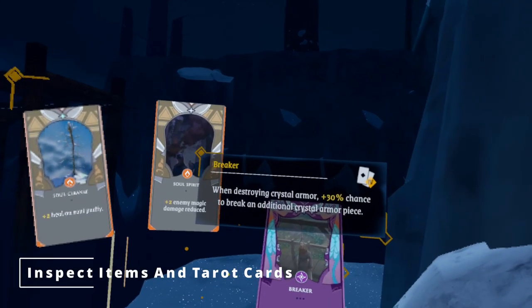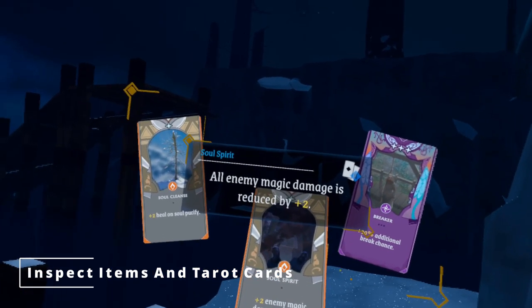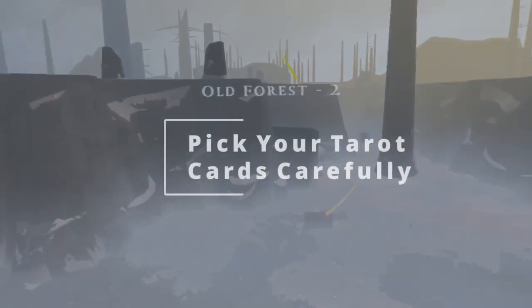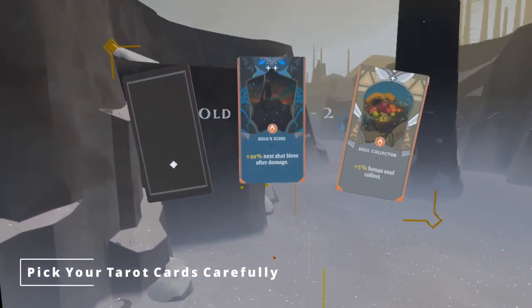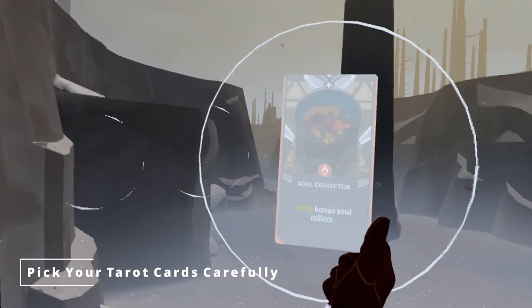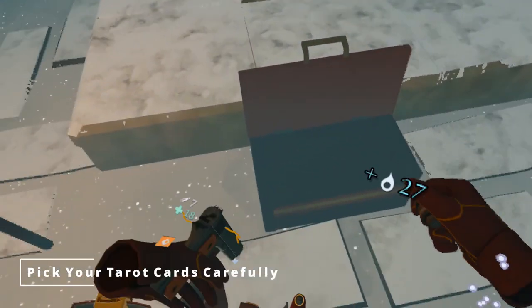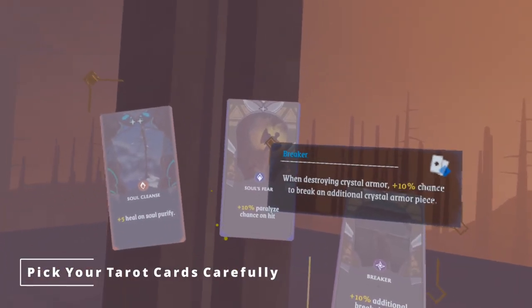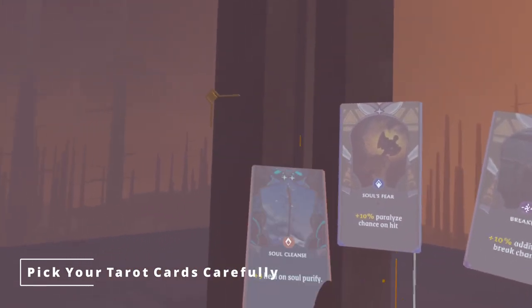This works for tarot cards too, so make sure you inform your tarot decisions with the inspect button. Often you'll hear a tinkling noise in the distance and see gold streamers coming out of a particular chest. These chests often contain three tarot cards, and you can pick one of them to have as an upgrade, and sometimes it will just contain a rare item instead. Make sure you pick the tarot cards carefully, as some are more powerful than others depending on what you're facing.